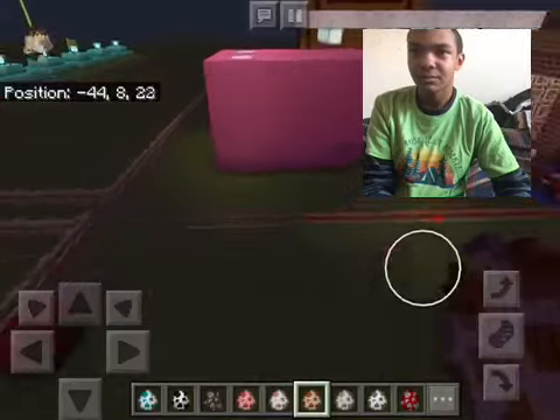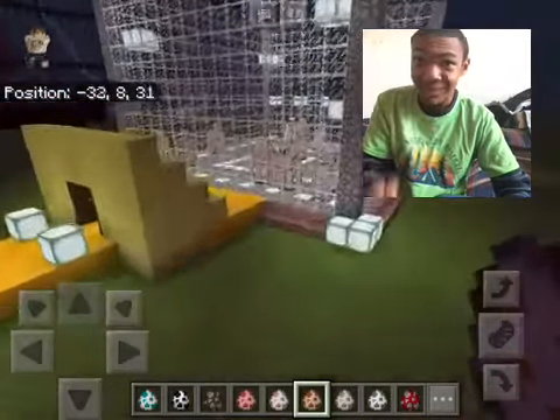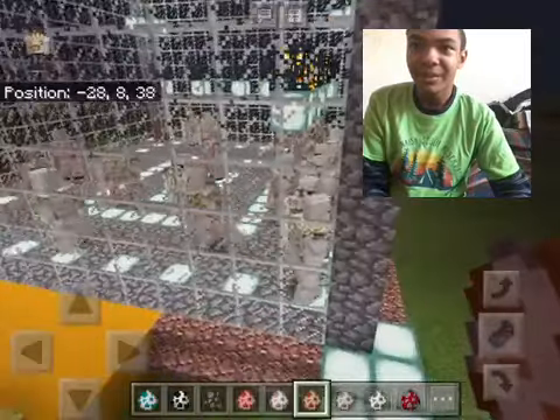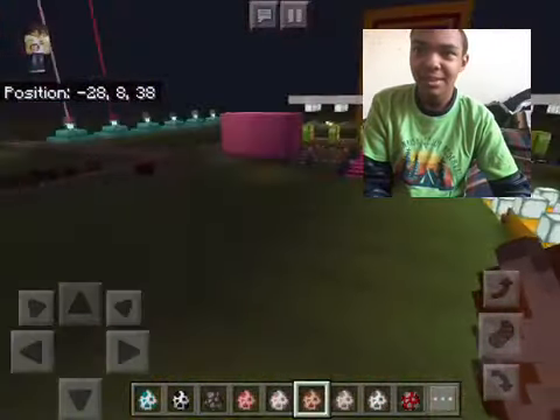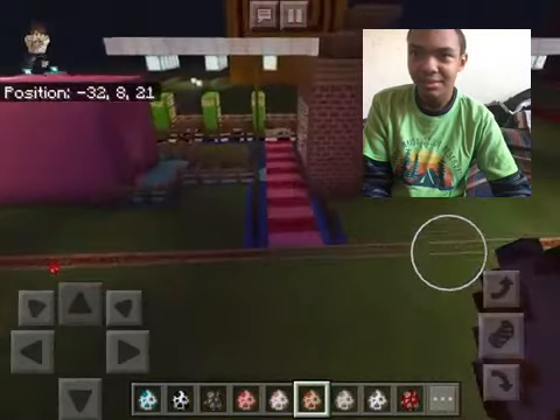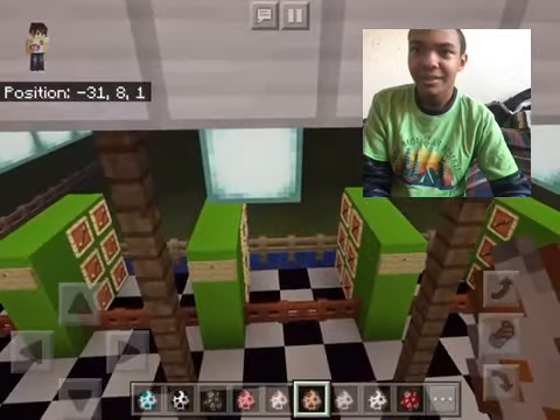Let me take you a little tour around here. So over here is the Golem Ring — there's the Golem Ring. This is where all the Golems fight all the mobs. It's kind of cool to see. And over here is the Archery Range, where I can shoot bow and arrows.